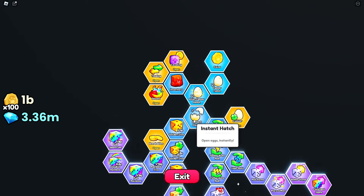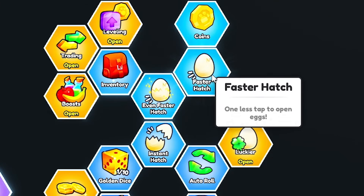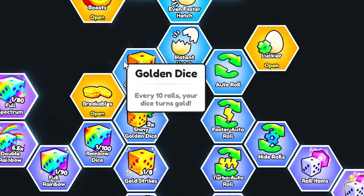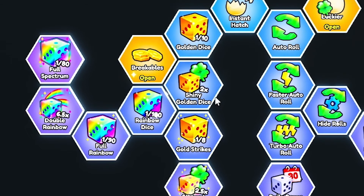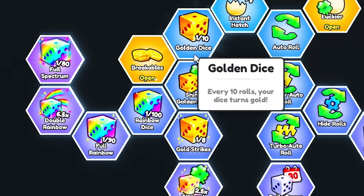The skill tree has a bunch of opportunities to give you all the luck that you possibly need. If you're a brand new player and you want to get more luck to get rare pets or even more coins, this is the place to do it. The first path you're going to take once you unlock the skill tree is going for faster hatch, even faster hatch, and you're going to see these two pathways. Both of these pathways are very important. On the left side, we have the golden dice, the shiny golden dice, and the rainbow dice.